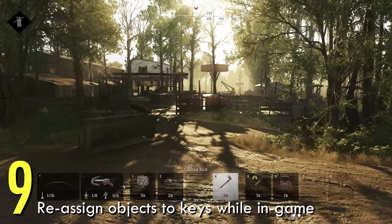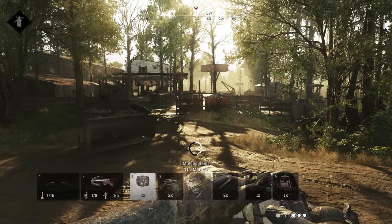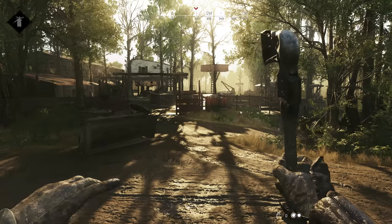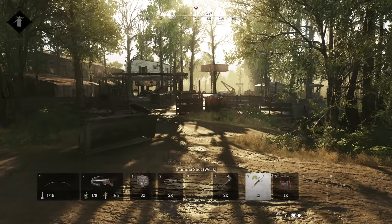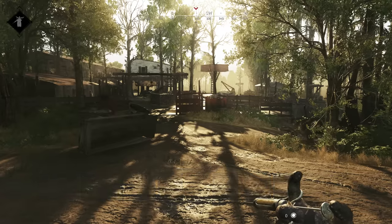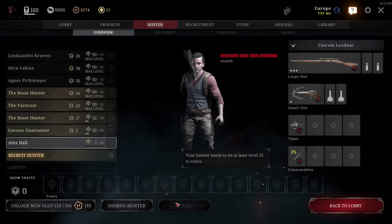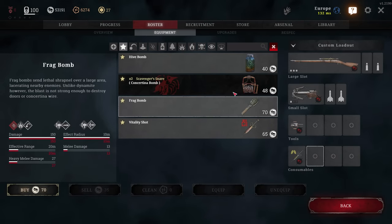Number nine: hold a key to switch item slots. Pretty new addition but good to know. If you are accustomed to having certain items on certain keys, you can switch your items in game. Pull out the item you want to move and hold down the key you want it assigned to. Just be aware it has to be a bound tool or consumable key. This is great if you recruited a free hunter and want to keep the consumables they come with.